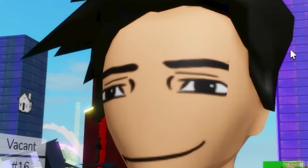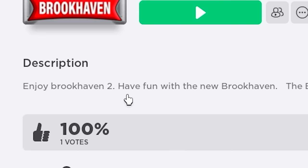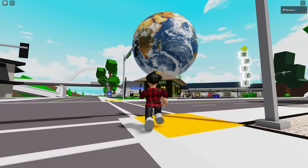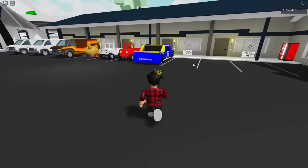Now this game right here wants to call itself Brookhaven 2. If you get into this so-called game, it looks pretty normal at first glance — maybe not. Why is there a planet Earth just floating right there? That doesn't even make any sense.